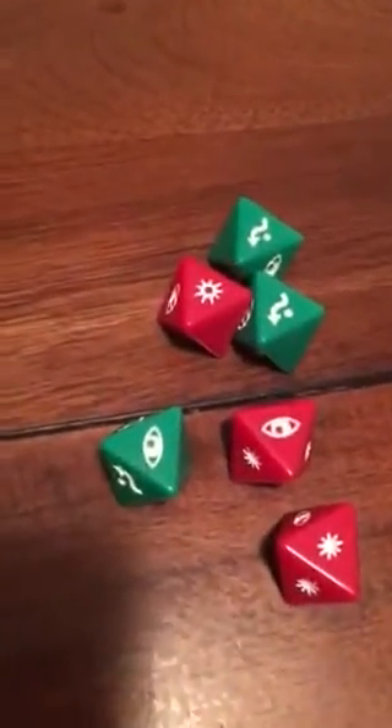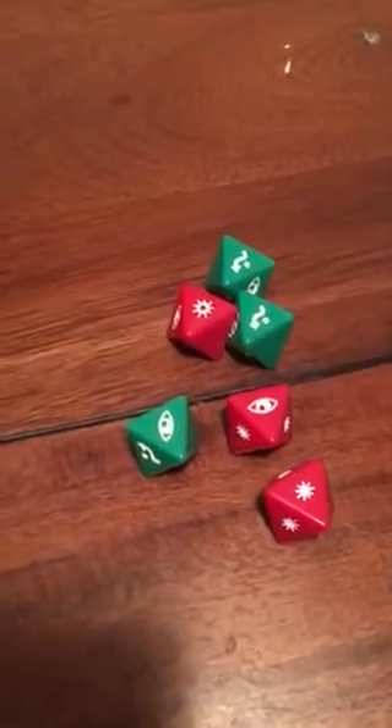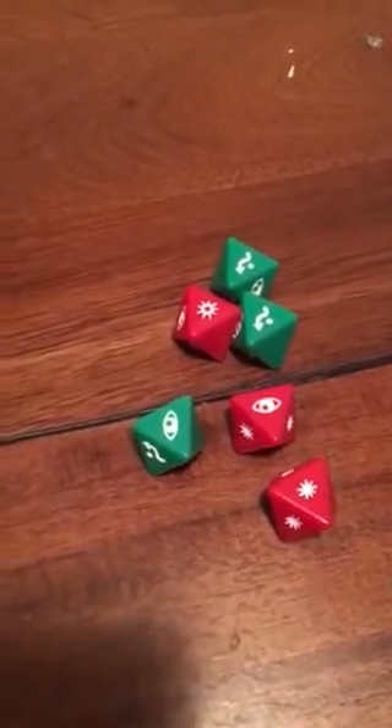Okay, so then what do you do? Do you just roll the dice? Yup. And then they'll tell you what to do? There's critical hit, focus, and evade. And I'll explain it as we go, to Mr. Brian. Okay, starting.